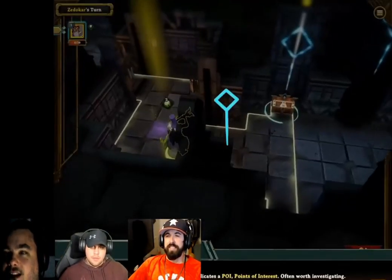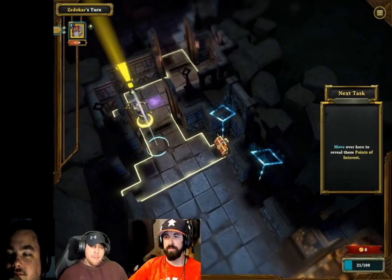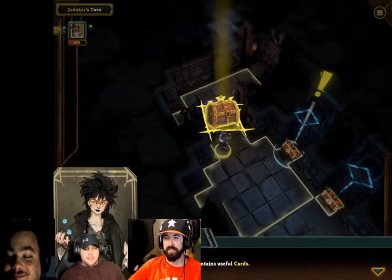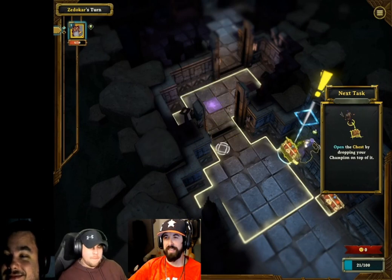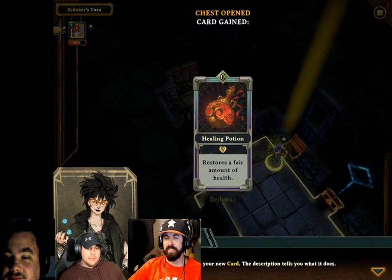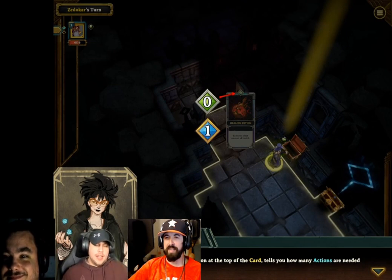Glowing markers indicate points of interest, often worth investigating. Move over here to reveal these points of interest. This is a chest — it contains useful cards. Open the chest by dropping your champion on top of it. Take a closer look at your new card — the description tells you what it does. That's pretty good: seven health back, plus action points.